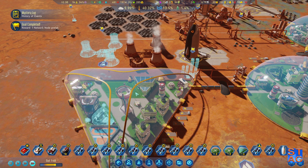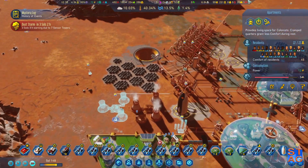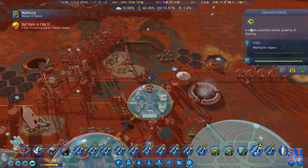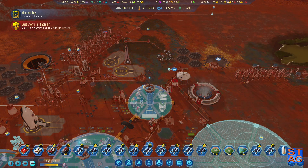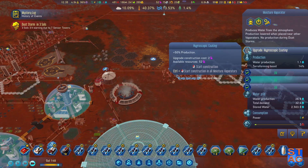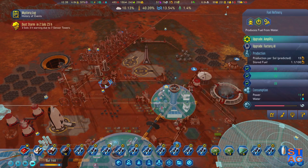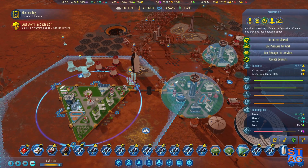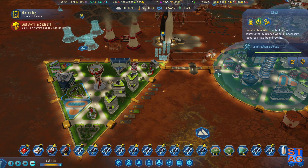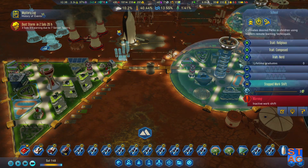We could probably put another electronics factory down here and we'd be really good. That's going to give me a ton of extra power, but it's also going to cause a problem for my vaporators. These guys consume fuel too — need to work that one out. Electronics running a little low. Fuel is incredibly low right now — we have three left. A religious composed survivor.